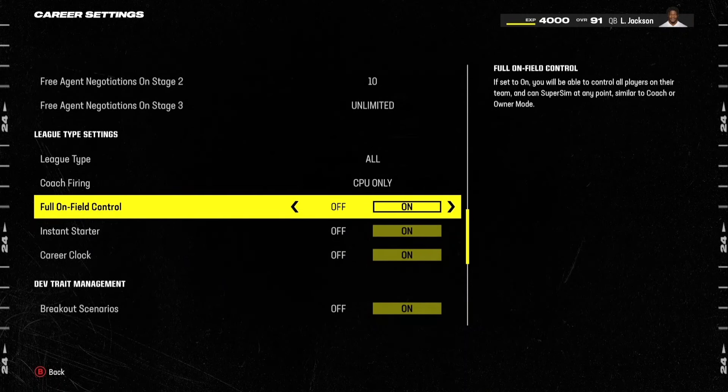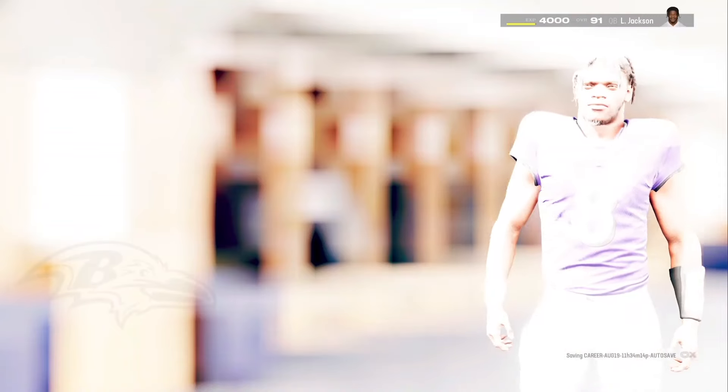If set to on, you will be able to control all players on your team. You can super sim at any point, similar to a coach or owner mode. So you want to turn this off — turn off the On Field Control — because you do not want to control all players on the team. Turn that off for full On Field Control. It should automatically be set to on.